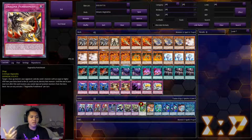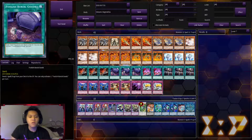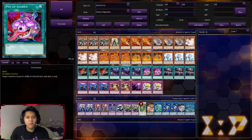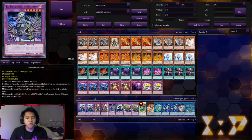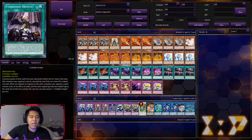Dragma Punishment destroys a monster your opponent controls and gets that card's effect when it's sent to the graveyard. I run three Foolish Burial Goods because you want to see Reload in the graveyard as much as possible — having it turn one is awesome. With Reload in the graveyard you basically have a Raigeki whenever you want, like a hand trap. I'm running two Pot of Avarice because I really want to reset my Scattershot. You'll be having a bunch of monsters sent to the graveyard, and Pot of Avarice should be live a majority of the game, especially after your first turn.